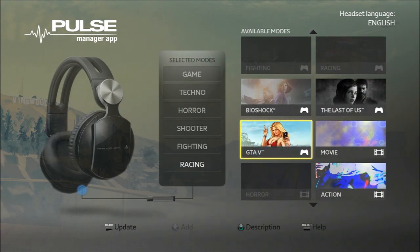I've seen Grand Theft Auto 5 commissioned Pulse headsets available in the market for around £130. If you've bought one of those, you've wasted your money, because these now retail between £79 to £99 on Amazon and various other websites. And since the Grand Theft Auto 5 presets are available for free through the Pulse Manager app on the PS Store, that's just basically saving you a whole lot of money.